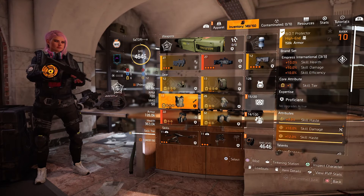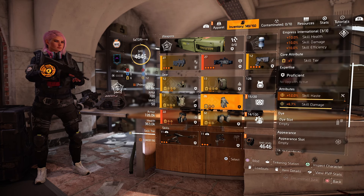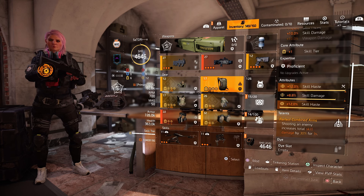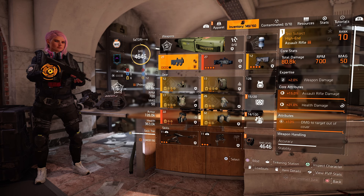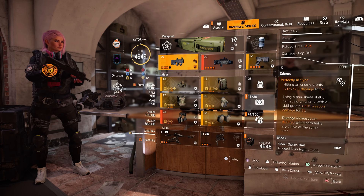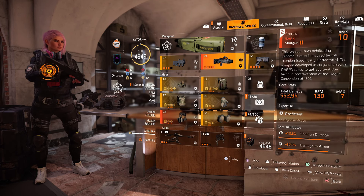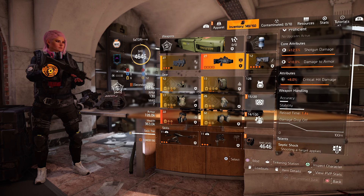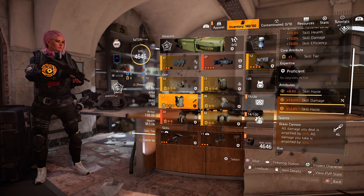Here's the build: 3-piece Empress International, 2-piece Hanayu, and the waveform holster. Glass Cannon for the chest piece talent, and Perfect Combined Arms for the backpack — giving a nice 30% increased skill damage. For the primary weapon, I'm using the named Test Subject assault rifle for the talent Perfectly NSYNC, which gives a 20% skill damage increase for hitting an enemy and stacks well with Perfect Combined Arms. If you don't have the Test Subject, use any weapon with the talent NSYNC. The Scorpio is great as a secondary for crowd controlling NPCs. For gear mods, max 12% skill haste on the mask, vest, and backpack, and ideally have skill haste and skill damage rolled for your attributes.